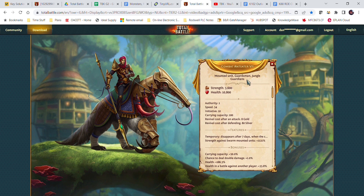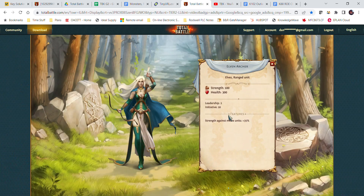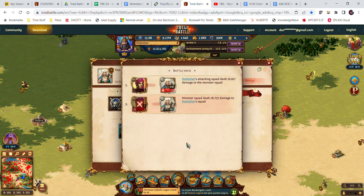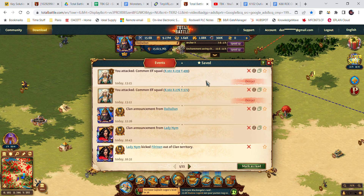The mounted guardsmen unit — you can see here their health is 10,000 and strength 3,600. In this fight, with Bran as the captain, he had 166% extra health and 178.3% extra strength. When they attacked, they dealt 10,000 damage, then this monster proceeded to kill him. So this is one single unit with captain Bran.